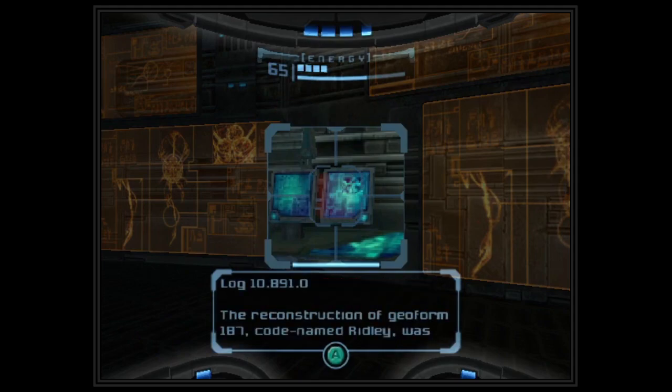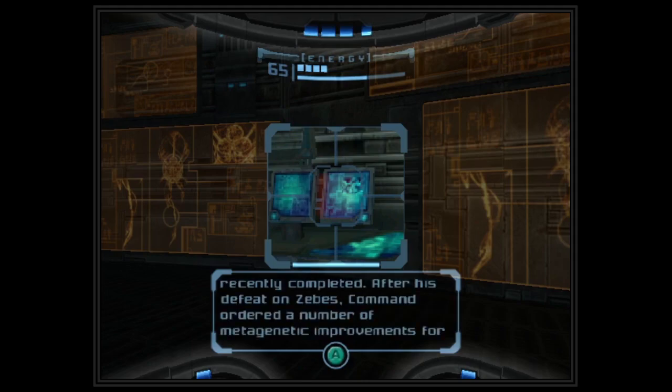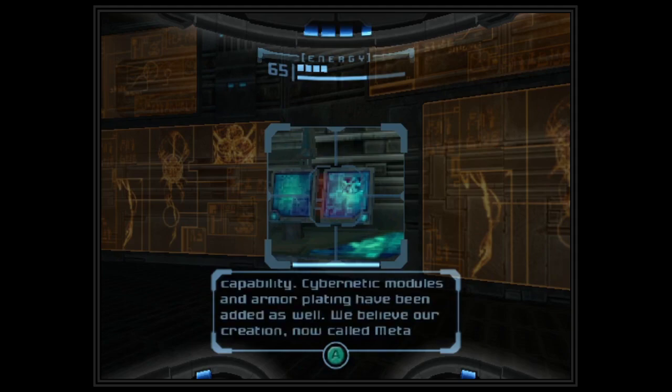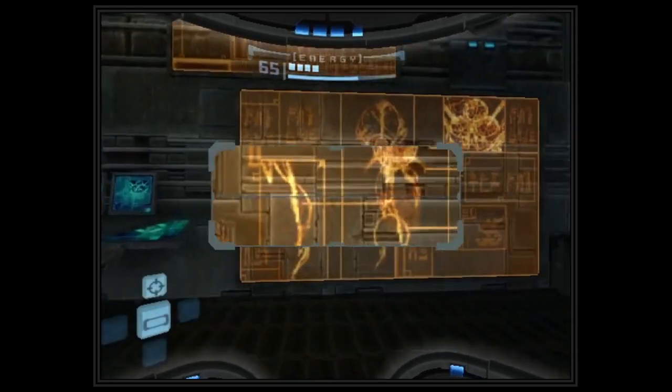The reconstruction of Geoform 187 — codenamed Ridley — was recently completed. After his defeat on Zebus, command ordered a number of metagenetic improvements for him. Though aggressive, they were able to implement these changes in a cycle. The metamorphosis was painful but quite successful in the end. Early tests indicate a drastic increase in strength, mobility, and defensive capability. Cybernetic modules and armor plating have been added as well. They believe their creation, now called Meta Ridley, will become the mainstay of their security force.